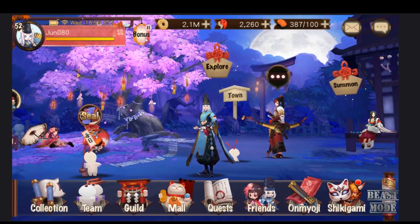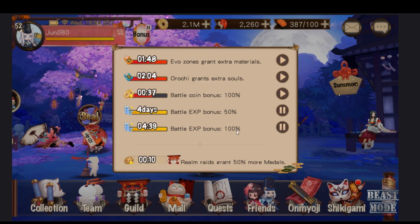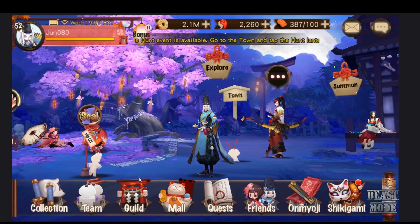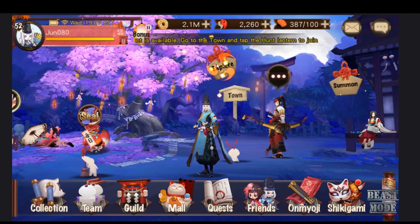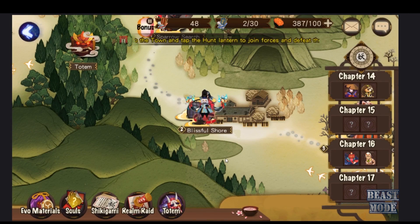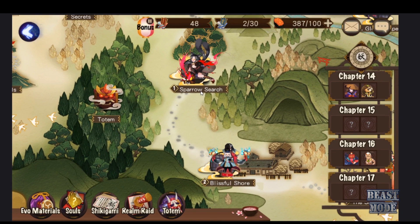Now that you have 2 experience buffs, make sure they're both activated — 50% plus 100%. And if you're in a guild, see if you can persuade your guild leader to buy the experience buffs. Most guilds already have that because it's a very desired buff, so it's always active.